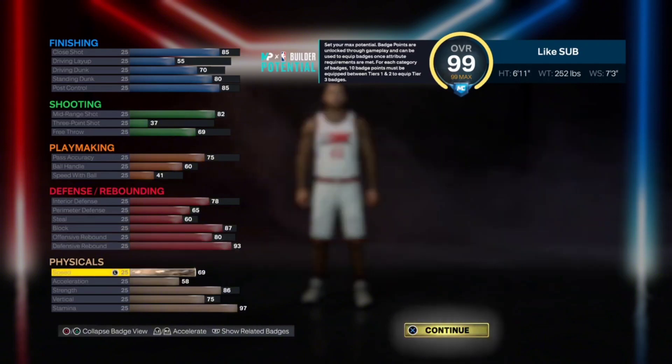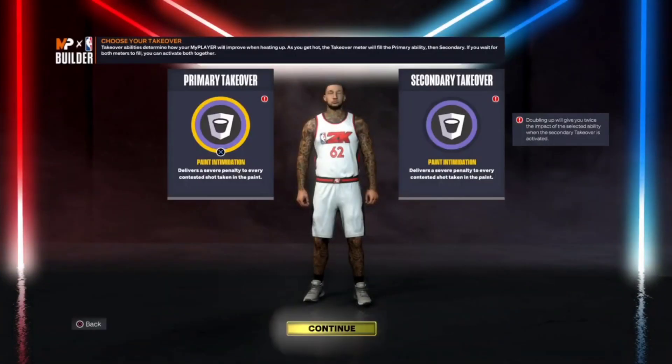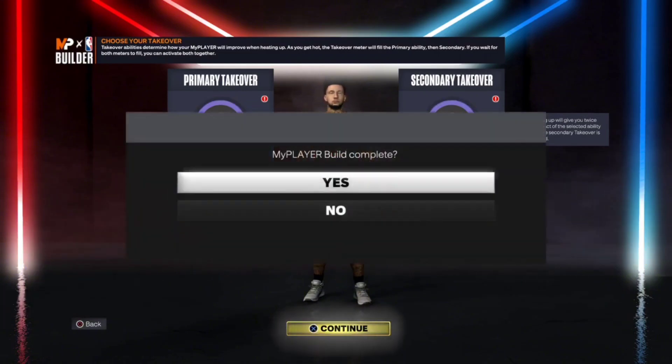For the physicals: 69 speed, 58 acceleration, 86 strength, 75 vertical, and a 97 stamina — just going to give us all of that. For takeovers, you guys get rim, glass, and post. It really depends on your play style — whatever you guys want to do.